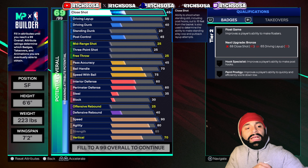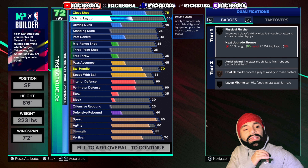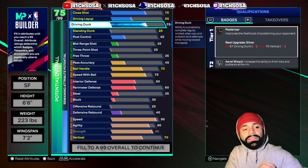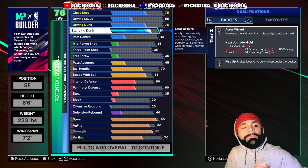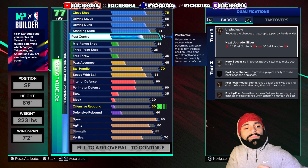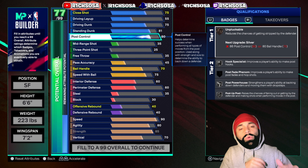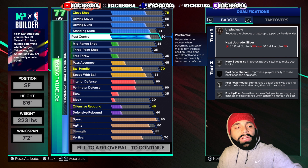Diving into finishing: close shot goes all the way up to 75, driving layup stays as is, driving dunk up to 75, standing dunk moved all the way up to 81, and post control at 80. From the finishing side, I think we're already pretty balanced and the build only gets better as we continue.